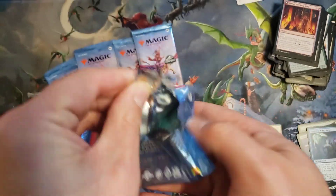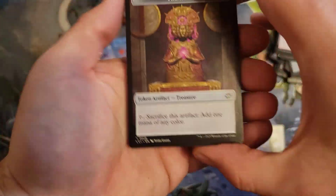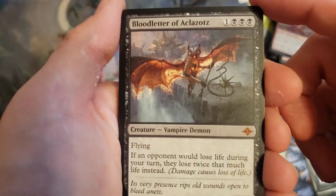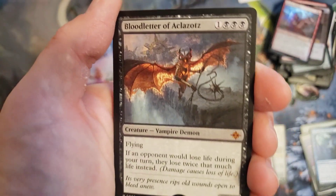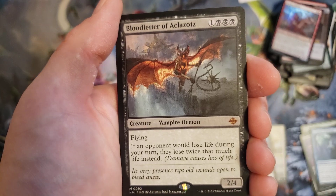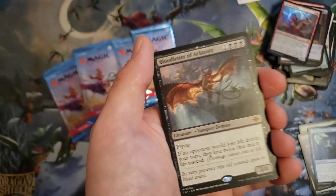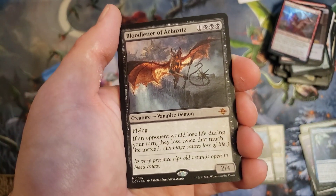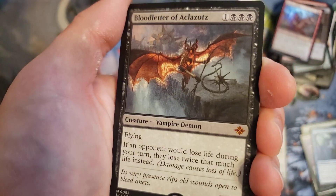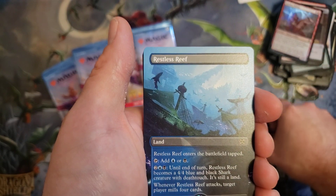This set definitely has a lot of powerful cards for Commander. All the gods, a lot of these cards that flip into lands are going to see a lot of play. We got another Mythic here, and this guy's going to see a lot of play — the Bloodletter of Aklazas, a 4-drop 2/4 flyer. If an opponent would lose life during your turn, they lose twice that much life instead. So just generic combat becomes huge, and other effects that make your opponents lose life just doubles. And only at 4 — this guy is amazing, absolutely very strong. I see him playing in constructed formats and definitely in Commander.